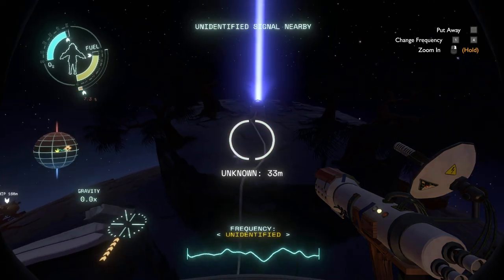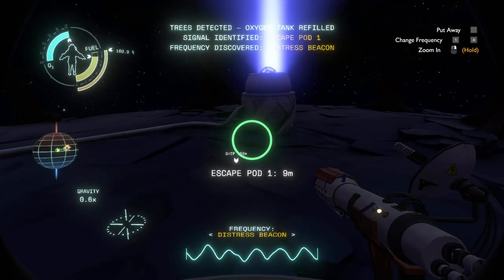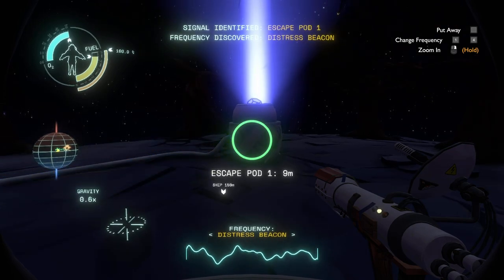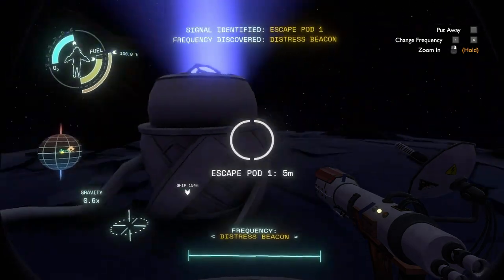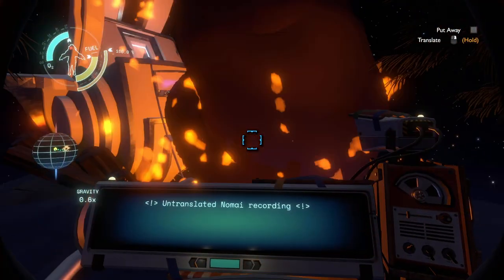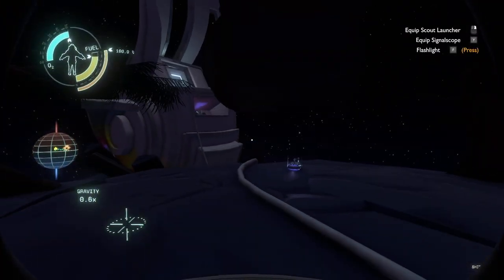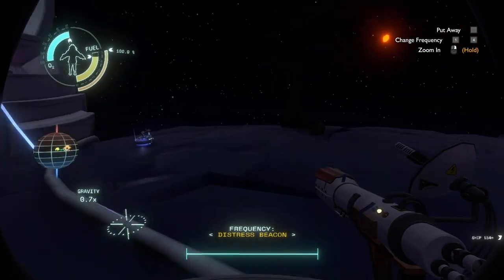We saw something similar back on Ember Twin that Chert told us about. Escape Pod 1 — frequency discovered, distress beacon. Then the one back at Ember Twin must be another one. What was that? Am I okay?